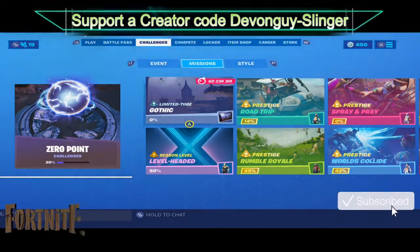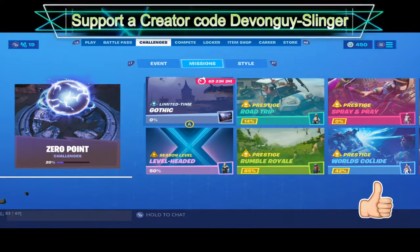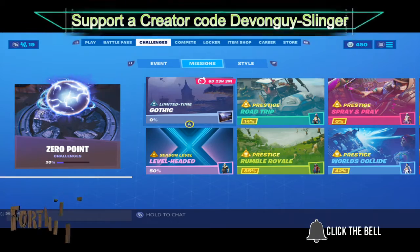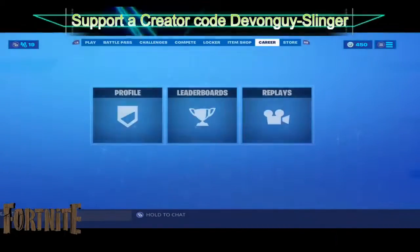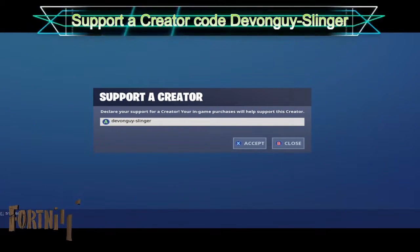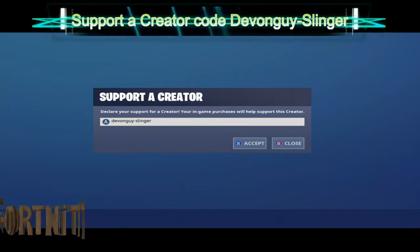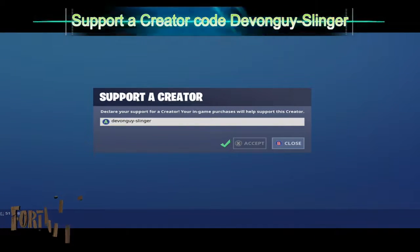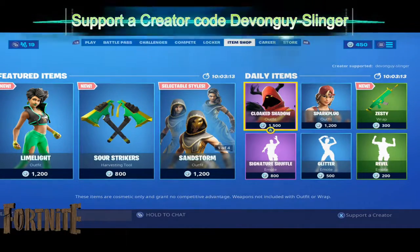If you found this interesting or it helped you out, please hit that subscribe button, hit the like button, and click the bell to turn on all post notifications. I also have a support creator code — it's devonguy-slinger. Please enter that in the support creator section in the item shop; it really does help me out. I've been devonguy-slinger and I'll catch you all again very soon.